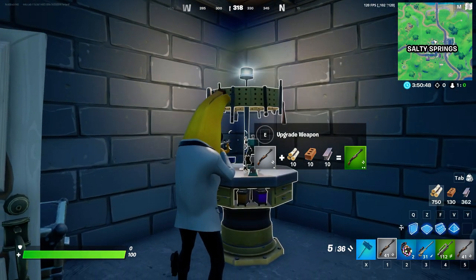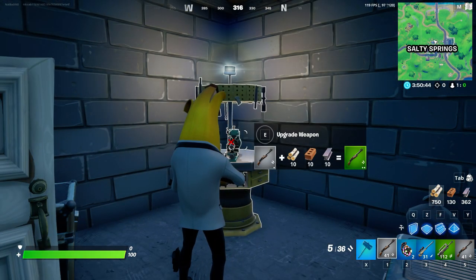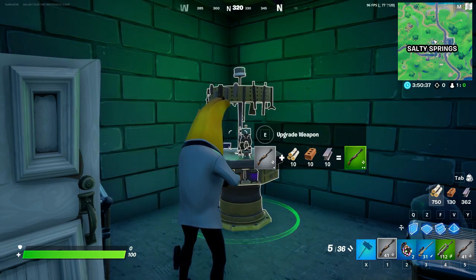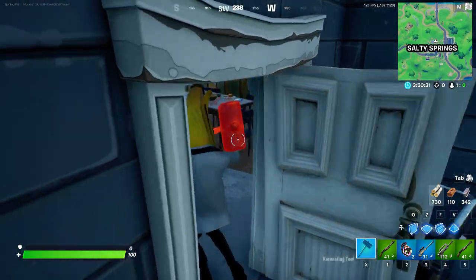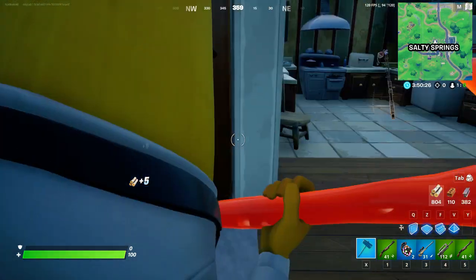As you can see, the shotgun upgrade just costs 10 material of each type, which is easy. That's the first stage of the challenge — one upgrade to uncommon. We're gonna do this one and then upgrade the other shotgun as well. Now we have three common weapons. If you're a pro gamer, you'd get enough common gray weapons in order to upgrade them all to uncommon.